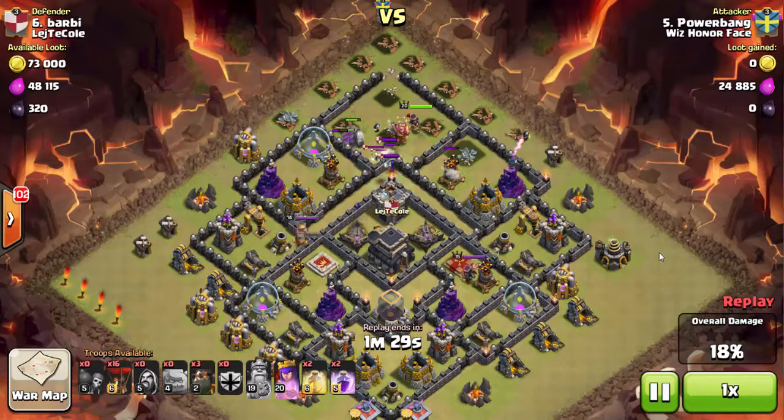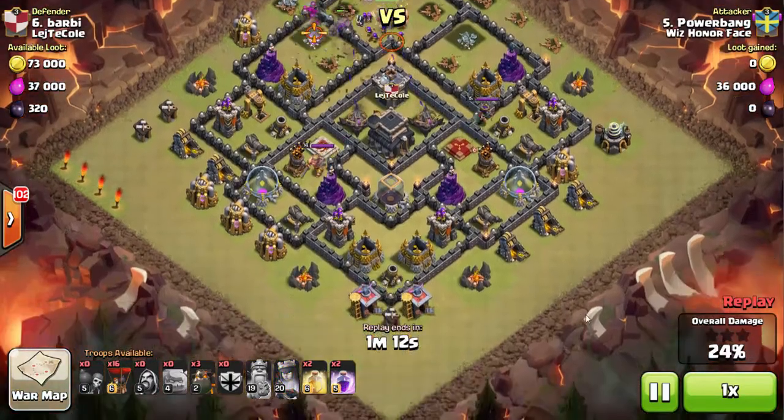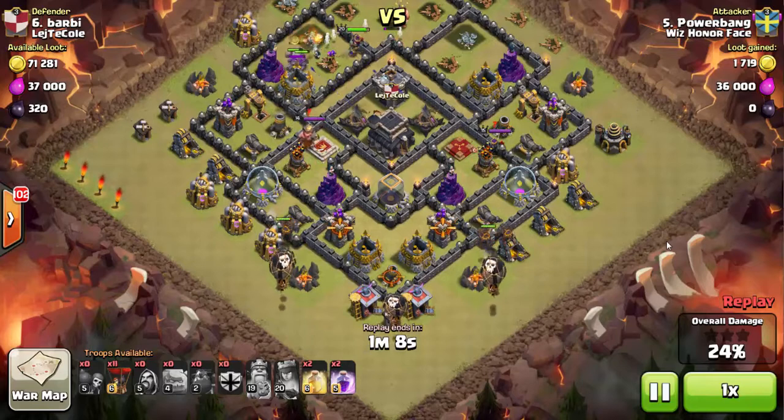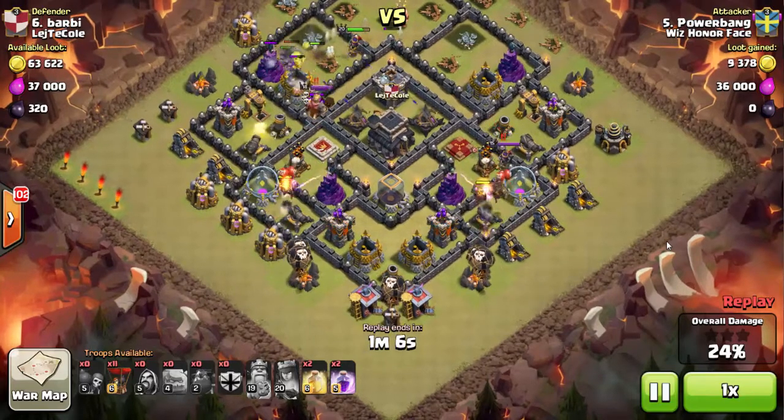The Queen is locked onto the first air defense, which is being a little stubborn hanging out behind the walls. The wizards won't just shoot over the wall — they've got to shoot at the wall. It finally goes down, so the Queen moves over to the other side and works on the last air defense. I go ahead and rage her up to take that air defense out, so both top air defenses are down.